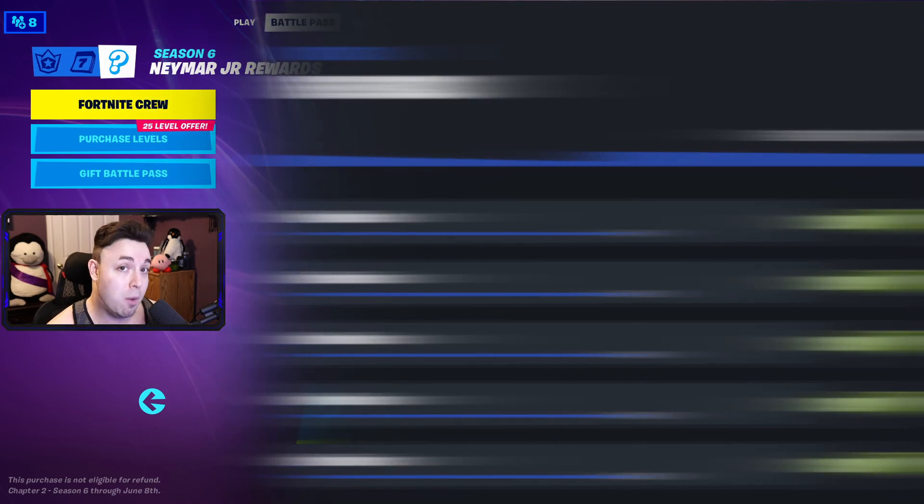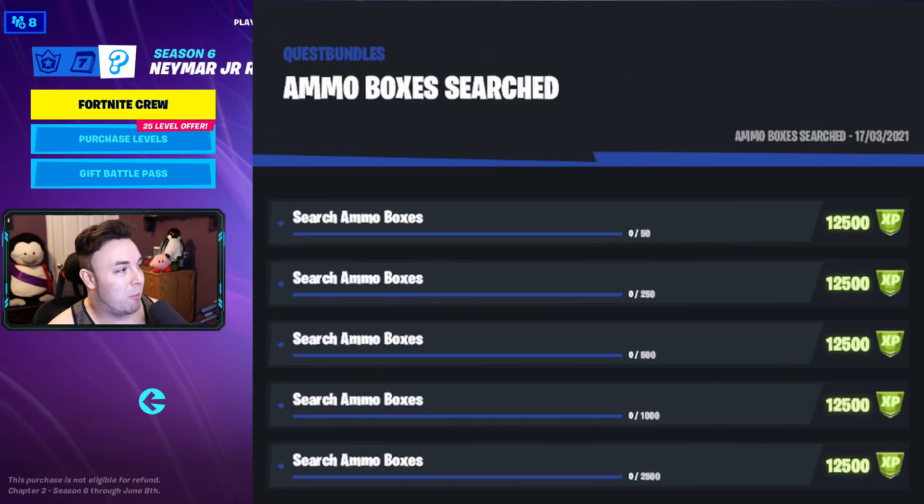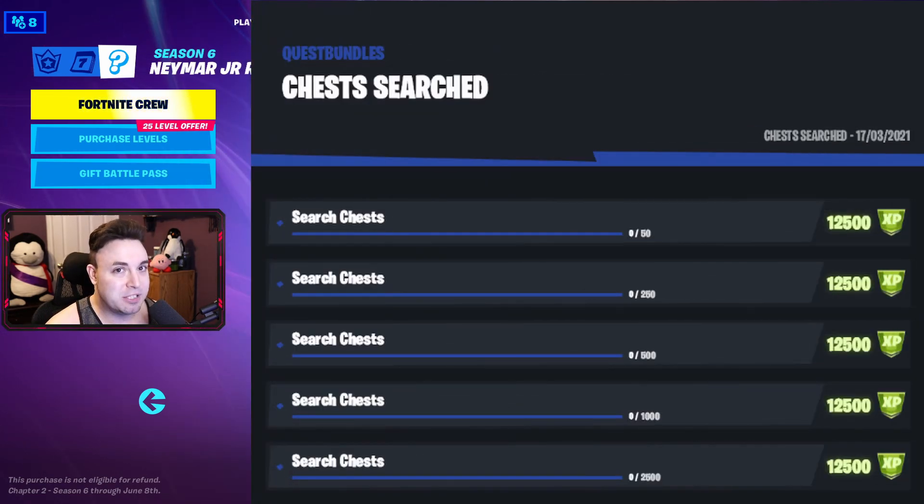Another teammate one — revive teammates, starting at 5, then 25, 50, 100, and 250. Searching ammo boxes is next: 50, 250, 500, 1,000, and then 2,500. Next up is search chests — 50, 250, 500, 1,000, and then 2,500.